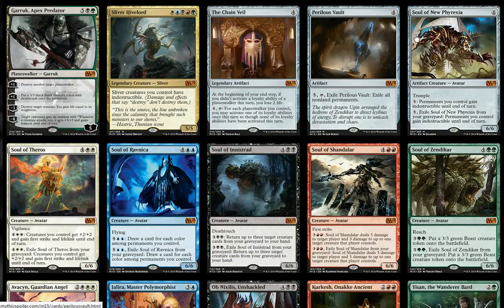Also of interest are these new avatar creatures — six of them, one for each color and an artifact one. Each is named after a different plane: Soul of New Phyrexia, Soul of Theros, Soul of Ravnica, Soul of Innistrad, Soul of Shandalar, and Soul of Zendikar. They're 6/6 creatures, each with a different ability that typically reflects their color, plus an additional activated ability that's typically quite potent.